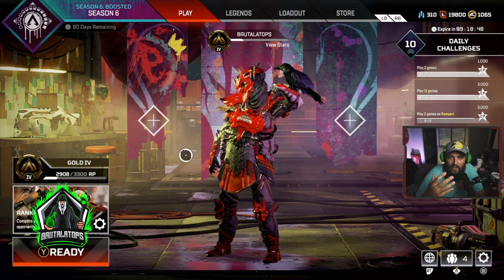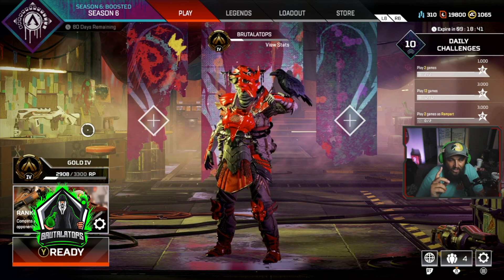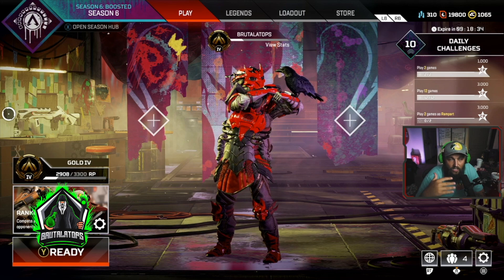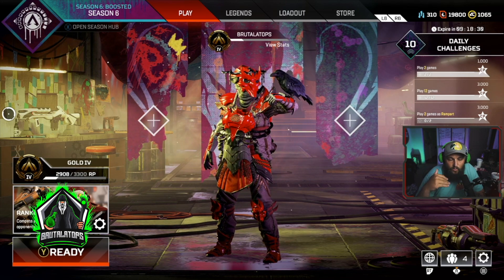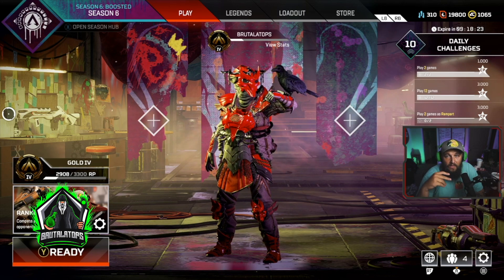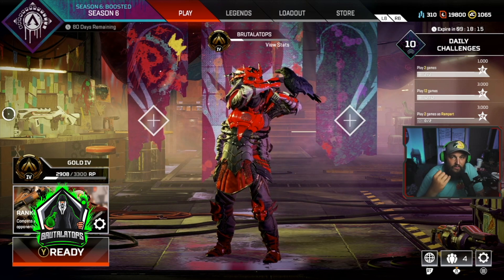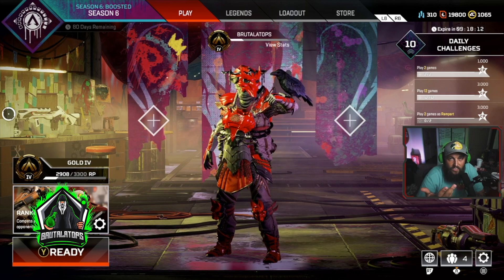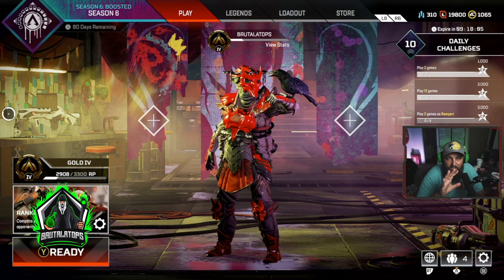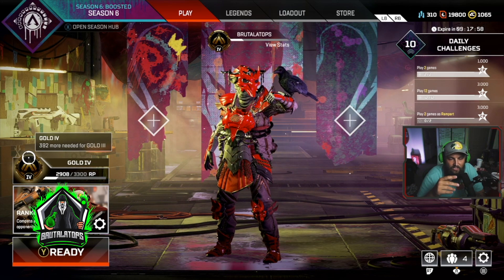Not only does getting kills help you rank up faster, but it also helps you learn how to gunfight. You need to know how to gunfight, because if you're just sitting on the outside of the map and ranking up slowly by hiding, as soon as you get into Gold, Platinum, or Diamond, you're not going to be able to win gunfights. So you need to be challenging people, third-partying people, and always paying attention to where people are. The only time I'd say you don't need to challenge is if you already have two or three kills — then rotate to the next ring. Five kills is the max you can get per ranked match for points, so make sure you get those last two in the final battle for max points.